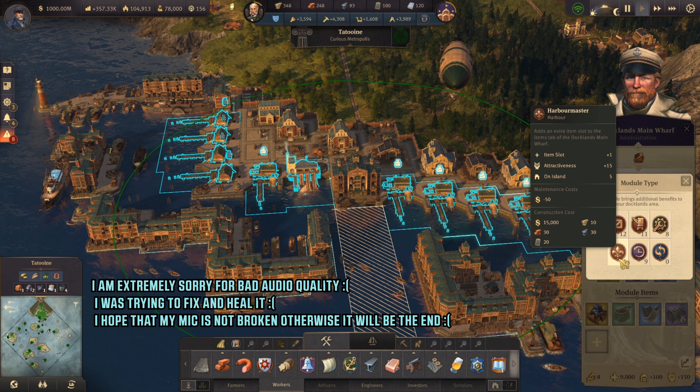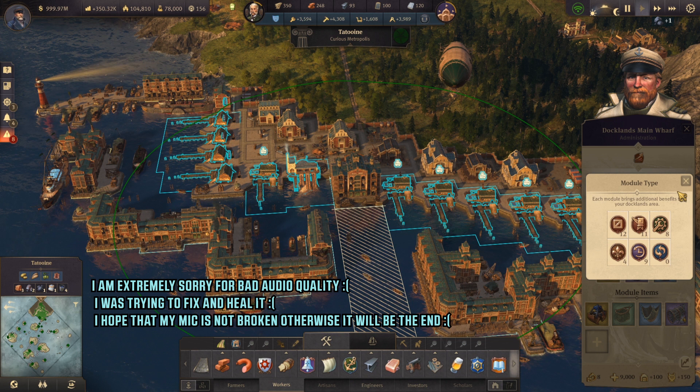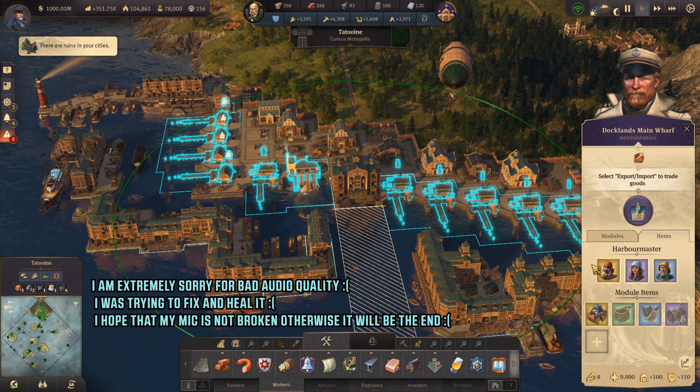You're gonna need to build four additional harbormaster buildings. They don't need to be inside of the radius — they can be outside of the radius and they'll still work, and they're gonna give you additional four item slots. This is important because we're gonna use those items right in here. So I'm gonna show you which ones they are.